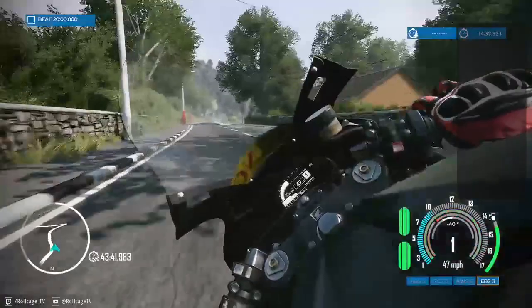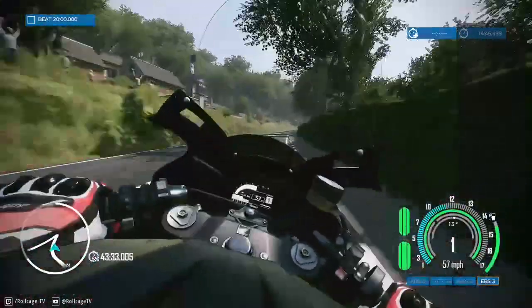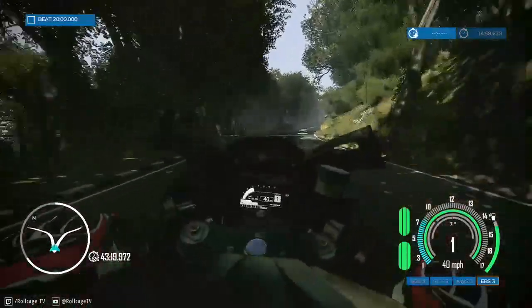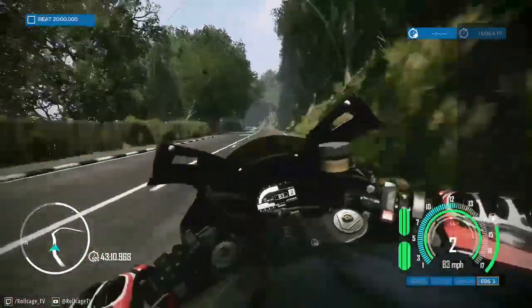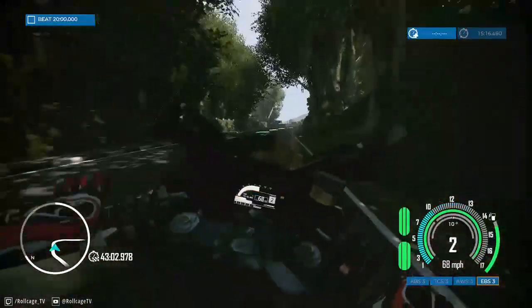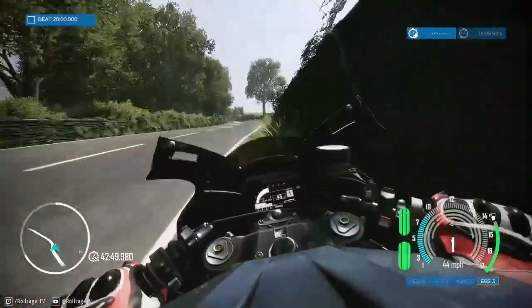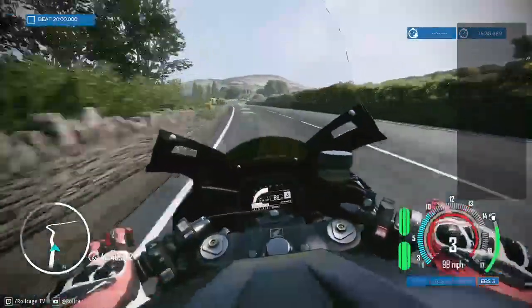I understand if it's a platformer you have to actually make the jumps — though Rogue Legacy does let you turn on modes where you can jump farther or even fly, so you can turn down the physical difficulty too. But in a racing game it's incredibly easy: just make the cars go slower, give yourself more time. In motorcycle racing — at least in this game and in Ride — that seems to be lacking. I have Ride 4, and I can't even start the career mode.